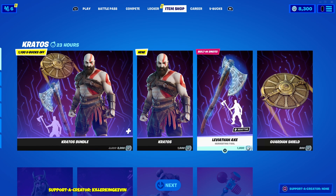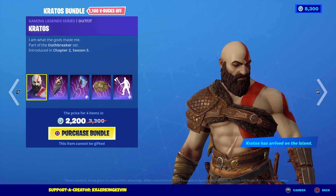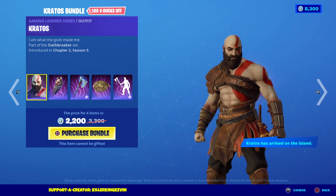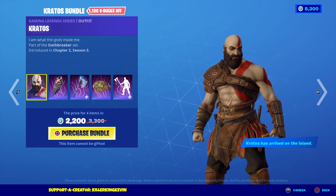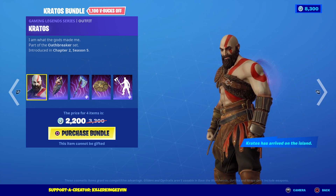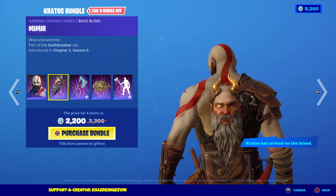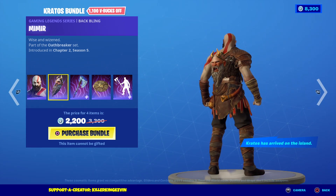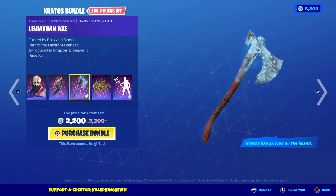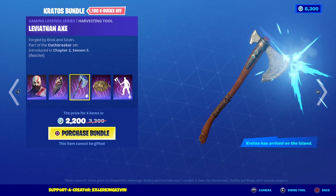The background looks so cool. The bundle has the skin and it's from the Gaming Legends series — so it's a new rarity. That means they're going to bring gaming characters into Fortnite, which is actually really insane. In Chapter 2 Season 5, you've got the back bling Mimir — that is a creepy back bling.